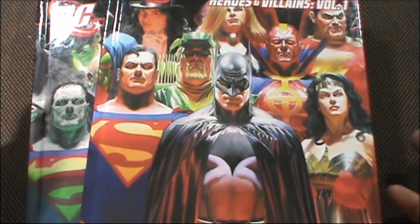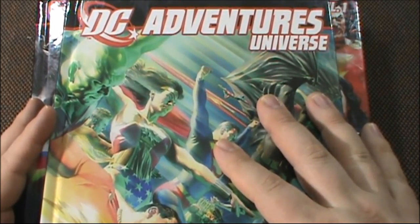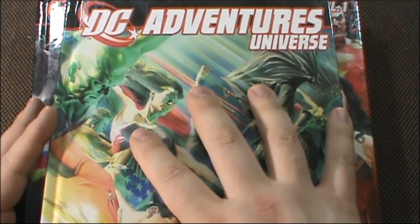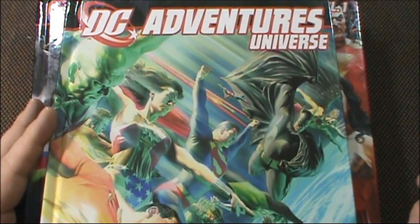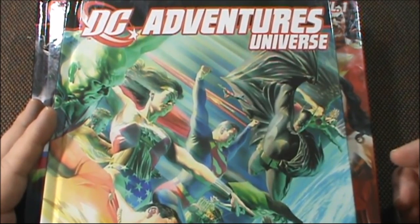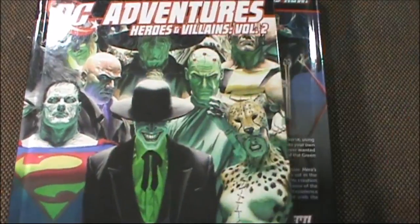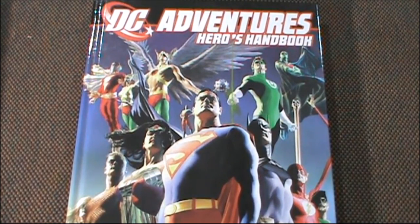Finally there is one more book in this series: DC Adventures Universe. I've hardly cracked this one open yet, still going through the main book. I think this gives you the setting information — if you want to tell stories consistent with the comics, find out more about Gotham City or Metropolis, it's in here. So there we have it — a nice introduction to DC Adventures, basically Mutants and Masterminds third edition. I hope you'll join me again as we take a deeper look at things in the future. Appreciate you watching everybody, take care and I'll catch you later.